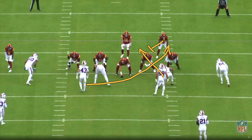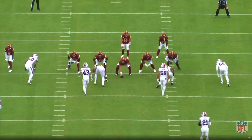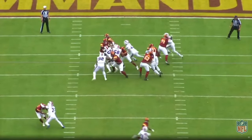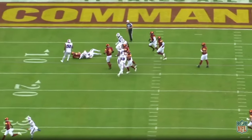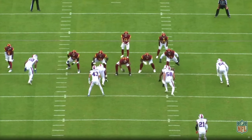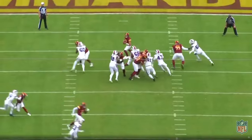The coverage is cover one on the back end with no rat. And here's the result. This blitz would have been higher up on the list; however, the Bills' defensive end — a.k.a. the U's own flying Frenchman, Gregory Rousseau — loses contain. However, Terrell Bernard is so fast and violent that he's able to track down the quarterback and make the play.